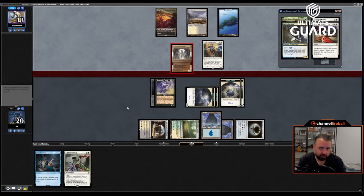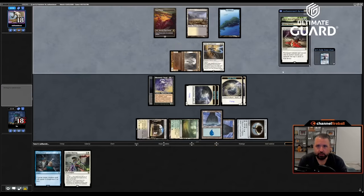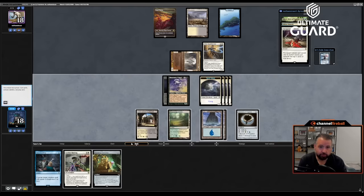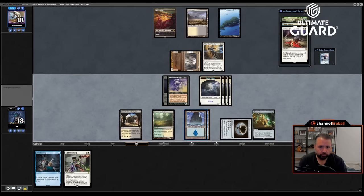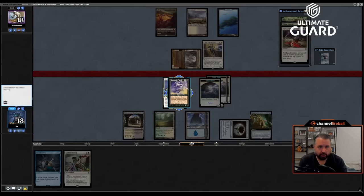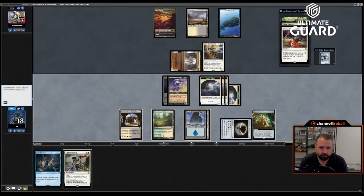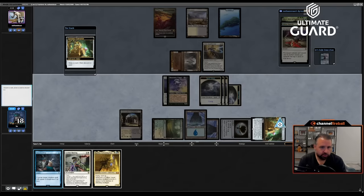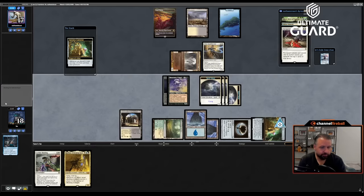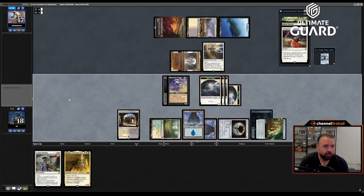I can't let Fallen Shinobi hit me. He has a fourth land now — his hand is Elite Spellbinder, Unexpectedly Absent, Shinobi, Teferi. Landing and non-lands are fine. Currency Converter here is a card to draw. End of turn Absent on the Mesmeric Fiend. I'm a little conservative because once Nathan has four mana I can't let the stupid Shinobi hit me. Going to loot with Currency Converter and discard Stern Scolding — it's not looking like it's going to do much; he knows about it and doesn't have anything he can play.